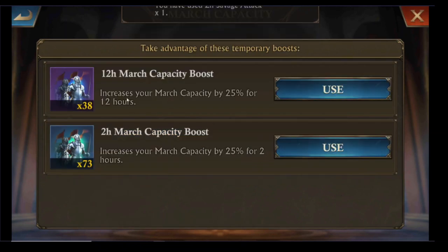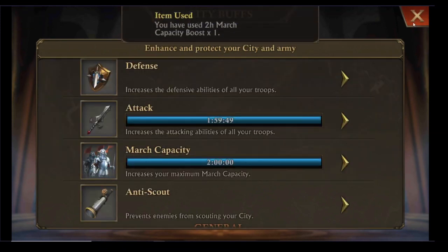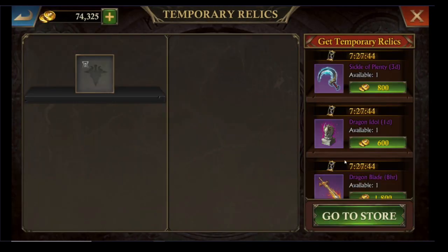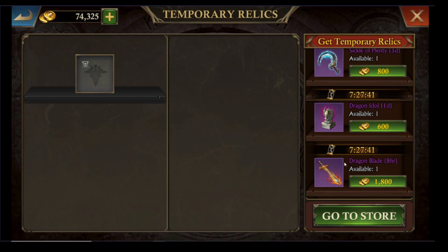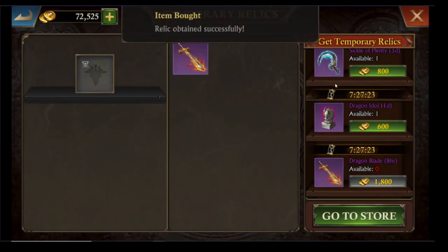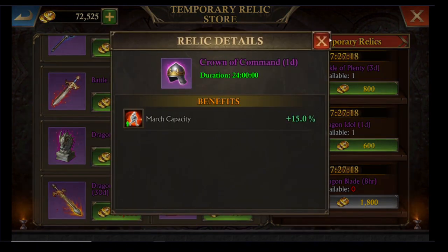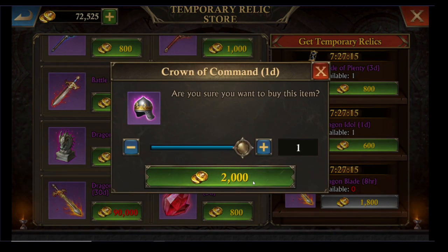You definitely want to increase your March capacity. Depending on how keen you are, if you've got a 50% boost you could apply that — I've only got 25%, and I only need it for 2 hours. Then check your Relics — you want to make sure you've got hold of the Crown of Command and a Battle Blade or Dragon Blade. Note that the Dragon Blade in Luna only does a small amount of extra damage, so if you're trying to save gold, you can live without that. I'm doing a battle later today so I'm going to get the Dragon Blade.